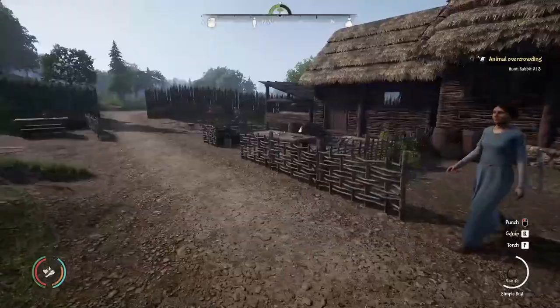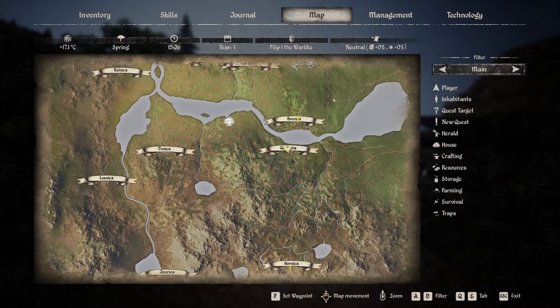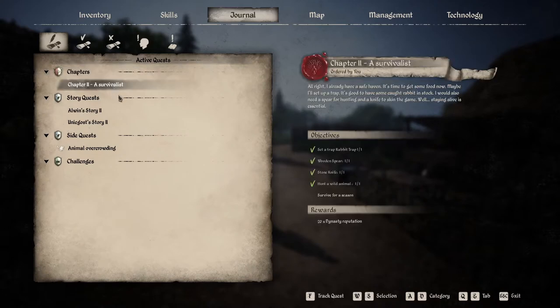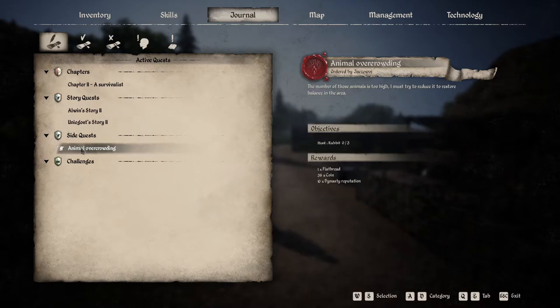Here we are in the middle of the game — let it first load everything real quick. I can use the tab key again without it glitching out. We are in the town where Unighost lives. Checking the journal: we are waiting for the end of the season, waiting for summer, waiting for the events. The only quest we have is hunting the rabbits, which I'll try anyway.